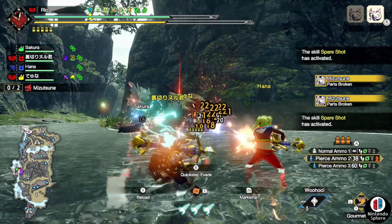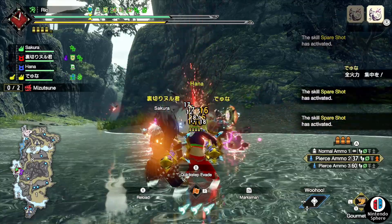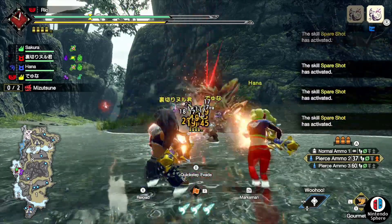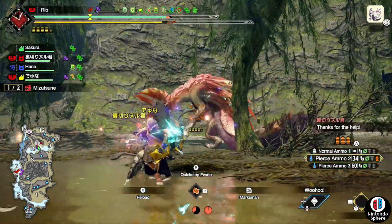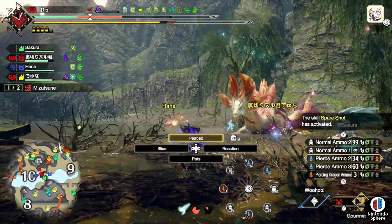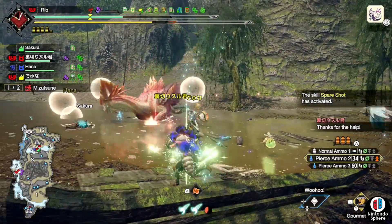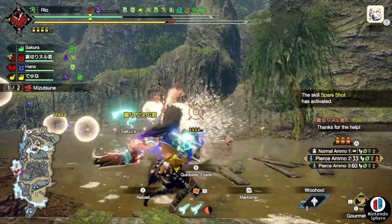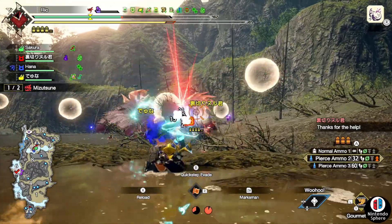Today we're going to be checking out the first one, simply called Dance of the Cherry Blossoms. If you still don't necessarily know how to get your hands on any sort of event quest, all you need to do is make your way down to the Steelworks or Elgado, speak to the courier cats, go all the way down to the options, and claim anything labeled in white, be it free downloadable item packs, free event quests, free armors, or anything along those lines that you haven't picked up before.